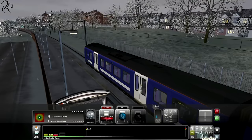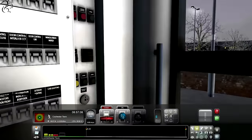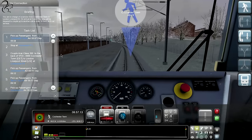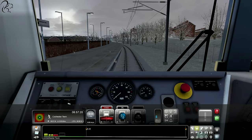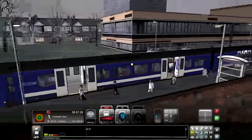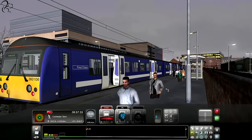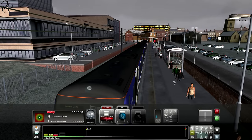Right - 8:57am, and it's snowing! Holy cow, it's snowing. Task list: pick up passengers from Colchester Town, departure 8:57. Are we there now? I need to open my doors so passengers can get on. Oh, but they're glitching into the ground - look at this. Oh good grief. God alone knows what it's going to be like at Chelmsford.